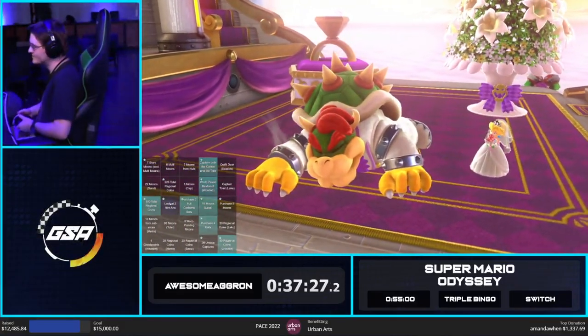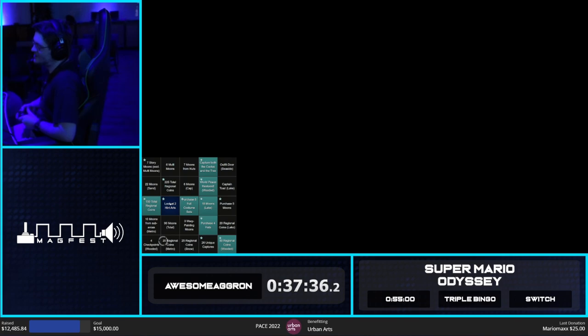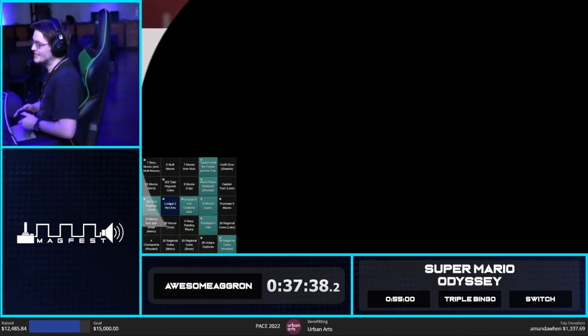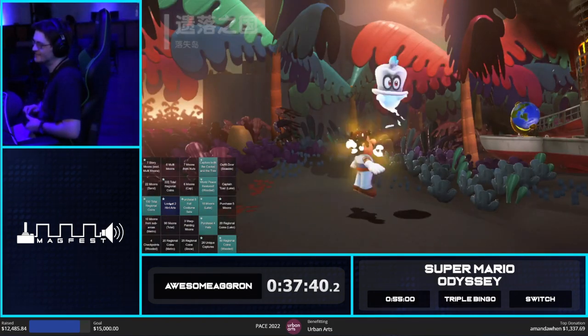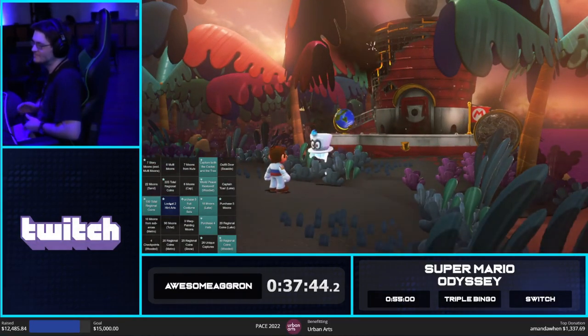Shoutouts to Hex speedruns — PB'd two days ago in Sonic Colors Ultimate, the main character arc is real. So we're going to go to Lost Kingdom now, not by choice, because Bowser shot us out of the sky. Why did he do that? Because he's mean.